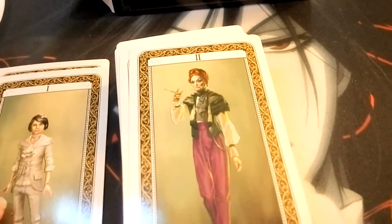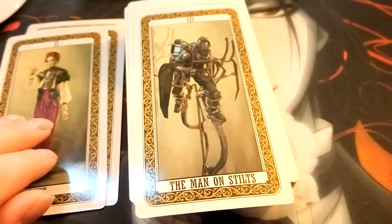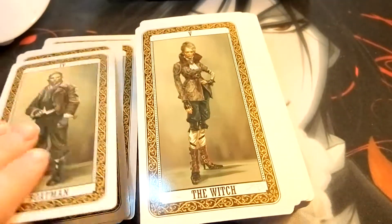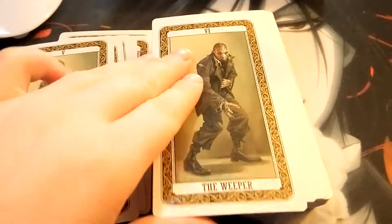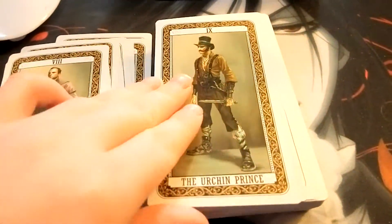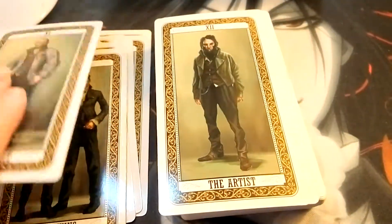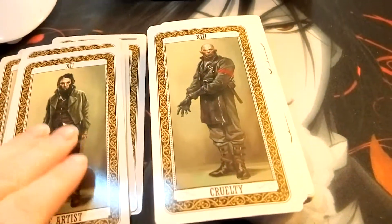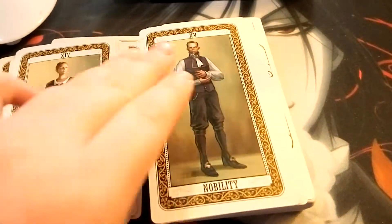Two: Lust. Three: Man of Stilts. Five: the Boatman. But as you can see — the Witch — they're very beautiful. The Weeper. The Lady. Regret. The Urchin Prince. The Twins. The Hermit. Some of them are the same names. The Artist. Cruelty. Governance. Nobility.